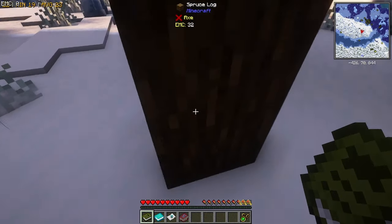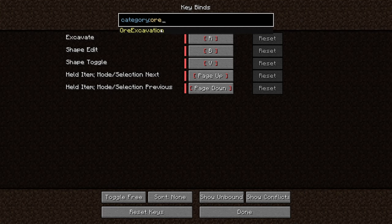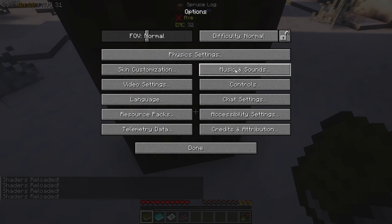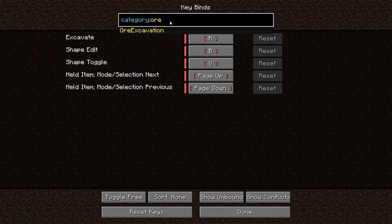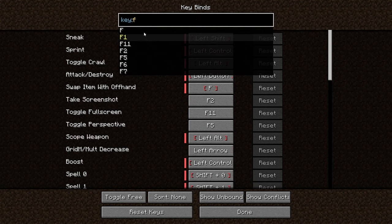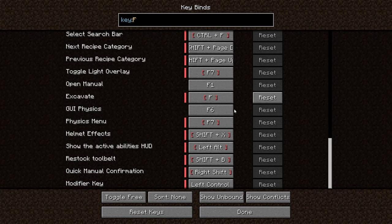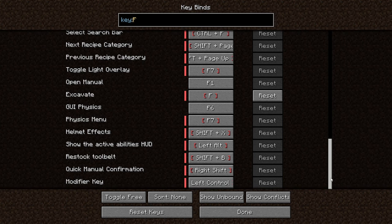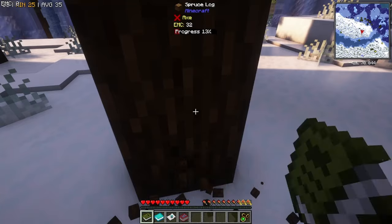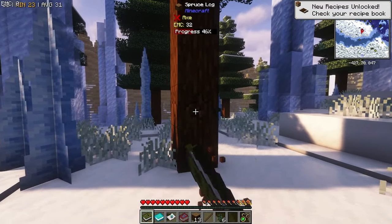I'm worried about the snow. There is a vein mine mod in this, so I'm going to have a look. Category or excavation — the excavate button is R. Wait, that's also shaders, so we do need to rebind that. Controls, keybinds, categories or excavation — let's change that to F. And I'll change the key for F... swap to offhand, we'll get rid of that. I think that's the only thing that was on F. So now if we press F we should be able to do vein mine — or excavation, I should say. And there you go. Yes! That's what I like to see. Lovely stuff.